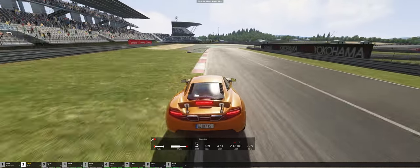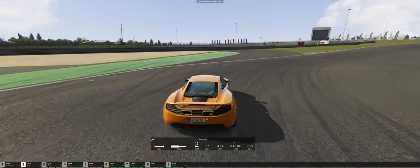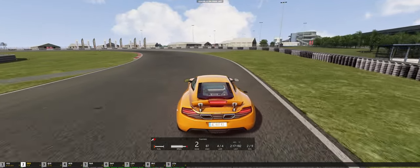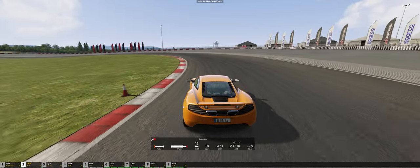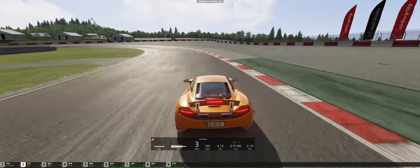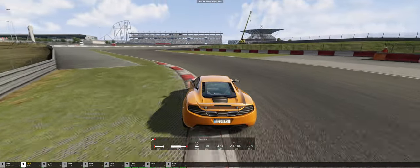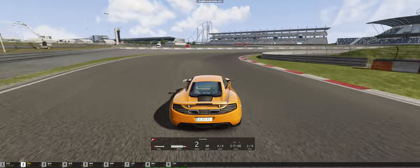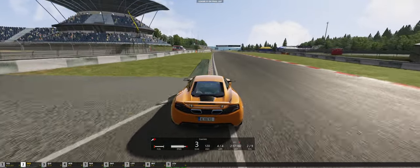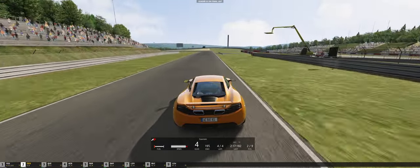We've got to brake just before the braking zone — hopefully we don't lose traction there. Brake a little early — that was a bit better on the apex, but we were a little liberal letting the brakes go. We're going to try to maintain a late apex here — that was perfect. Braking, downshifting, and using that curb to our advantage. We were able to do that last time, not quite so much this time, but still going as intense as we can, using all the track available while staying within limits.